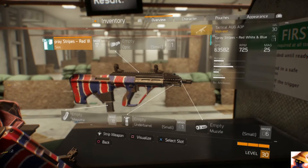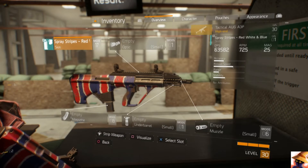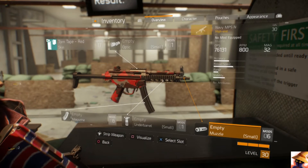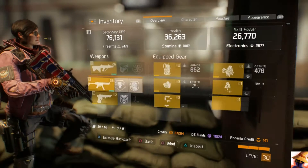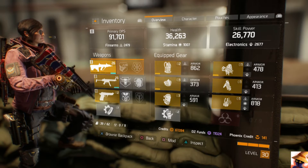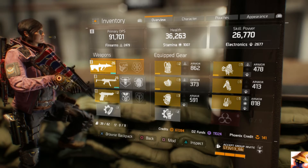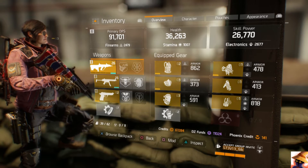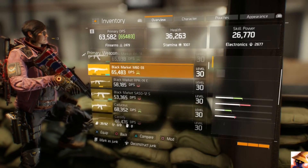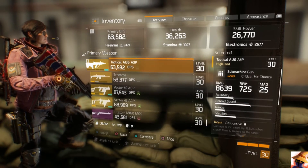With submachine guns in general, using any of them — this one, the Vector, or the Naval MPSN — are all good options. Submachine guns, along with marksman rifles, are probably the best guns in the game because they have a crit chance passive bonus that no other weapons have. So you definitely want to be using one of those until they decide to buff or nerf them.